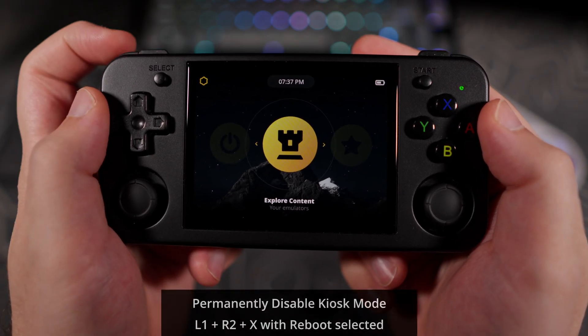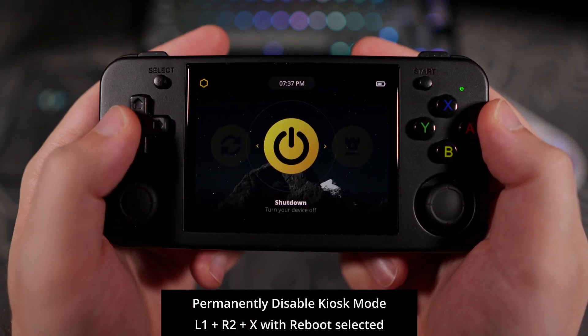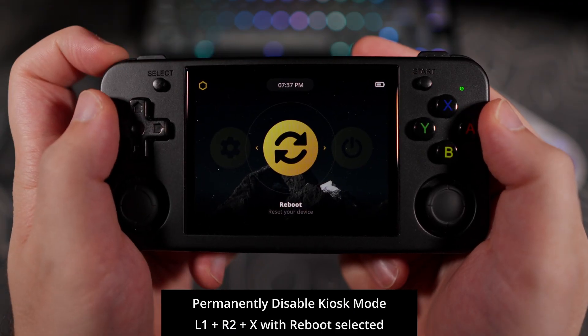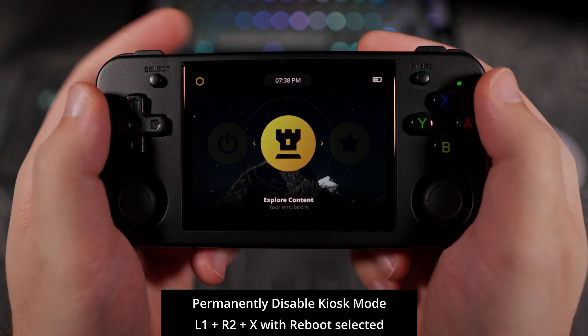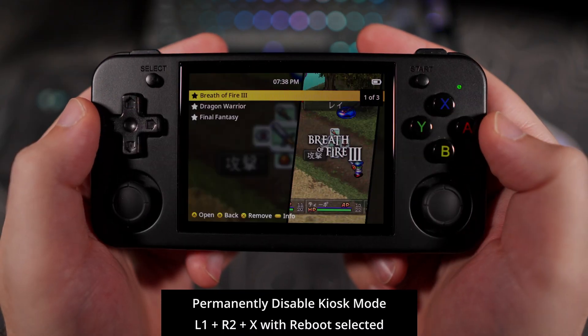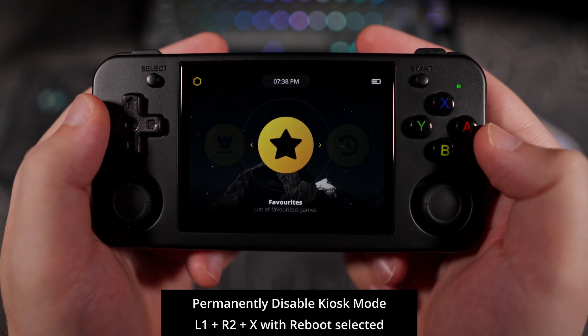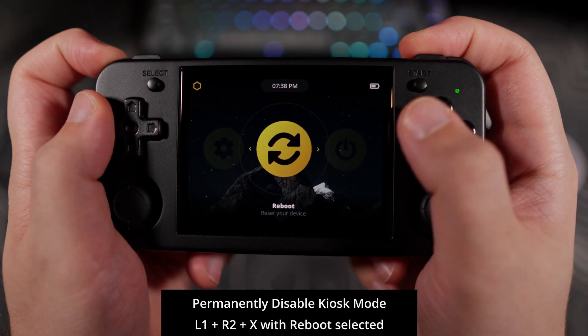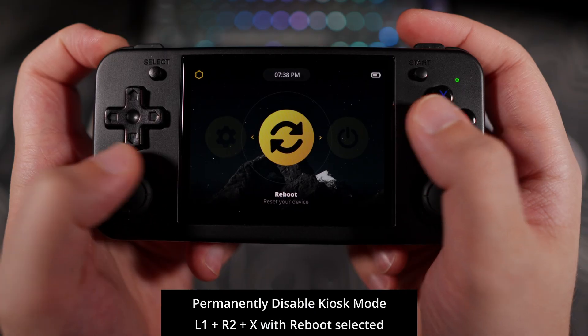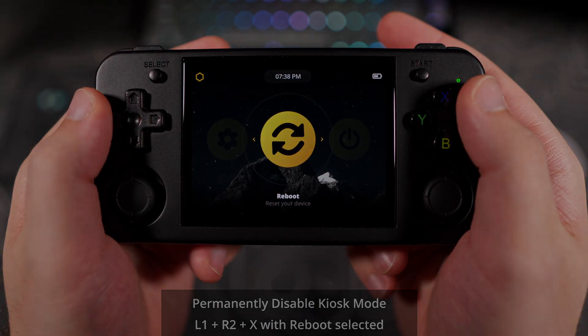If you want to permanently disable the kiosk mode, highlight the reboot option on the main menu, hold down L1, R2, and press X. This will disable kiosk mode completely and remove any trace of the kiosk INI file. If you want to enable it again, you will need to add another kiosk INI file to the MuOS folder on SD card 1.